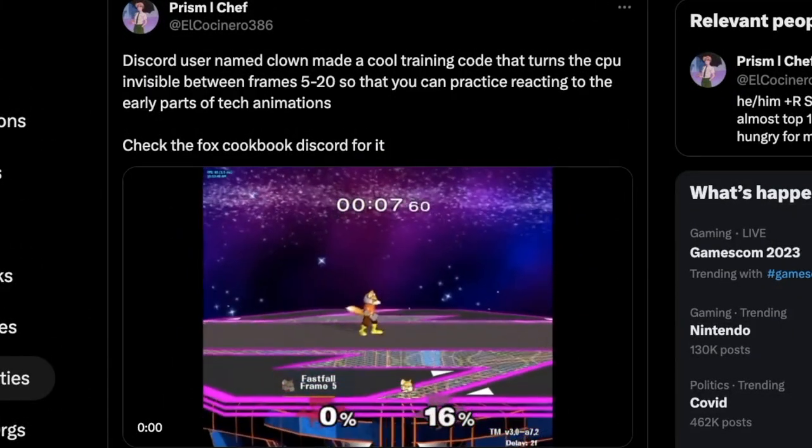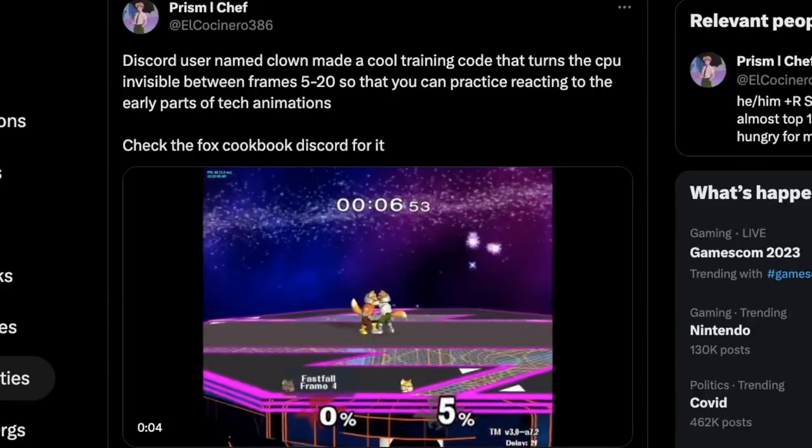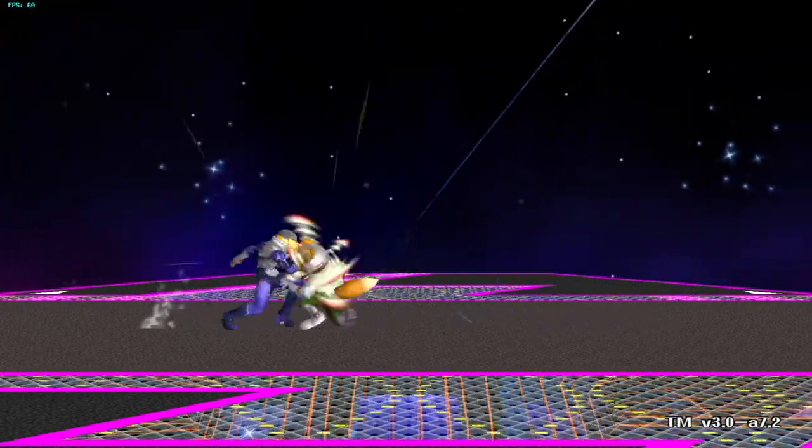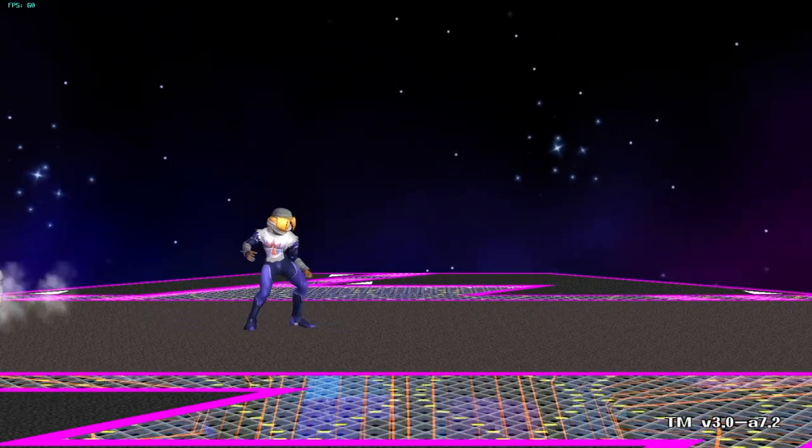So today I want to talk about this new way of practicing that I found really interesting. Recently, a code has been released that makes your opponent invisible after a short period of time before they're vulnerable again. Credit to a Discord user named Clown.